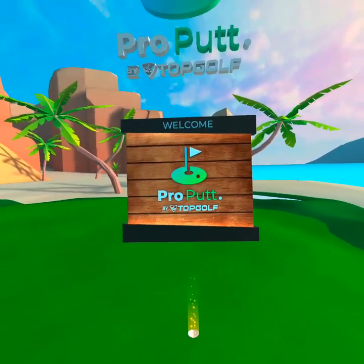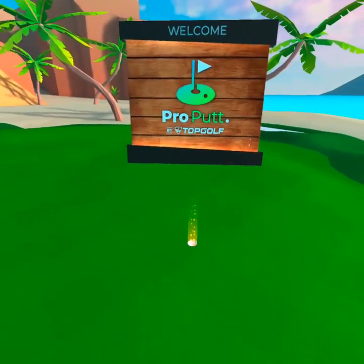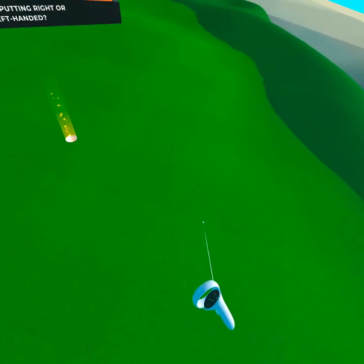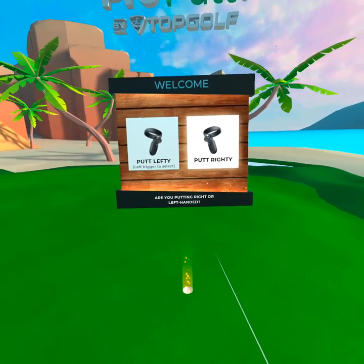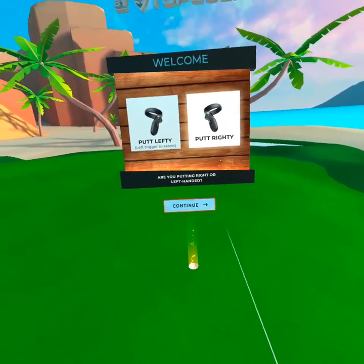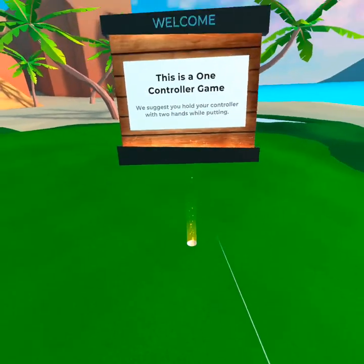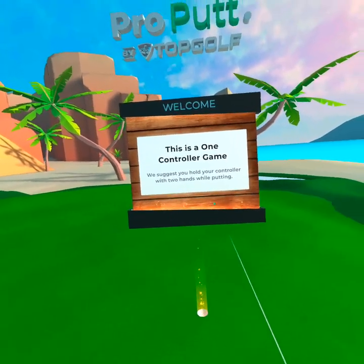Welcome to Pro Putt. It's a beautiful day on the course and we can't wait to get you out there. First, let's take a minute to teach you some of the basics. Choose whether you'll be putting right-handed or left-handed and hit the trigger with the controller you choose. Pro Putt uses only one controller — please set the left controller aside and hit trigger on the right controller when you're ready.